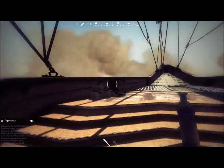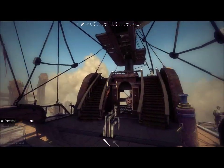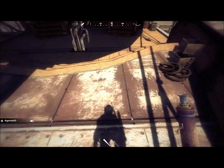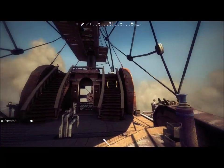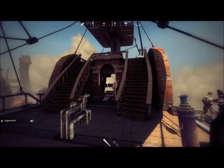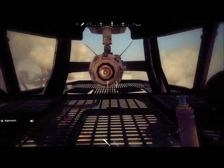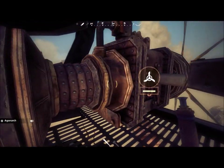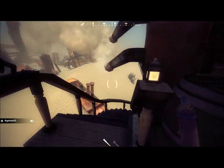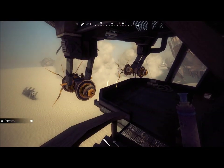The Galleon is the largest airship in Guns of Icarus at the moment. It has four medium guns on the lower deck and two small guns, one on the left hand side, one on the back. It has three engines: the main engine on the middle deck at the back, and two steering engines at the left back and the right back on the bottom deck.